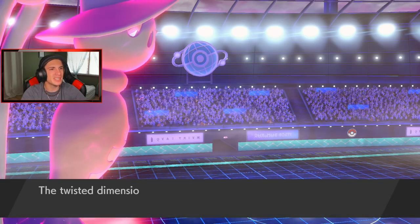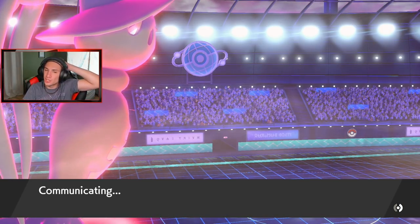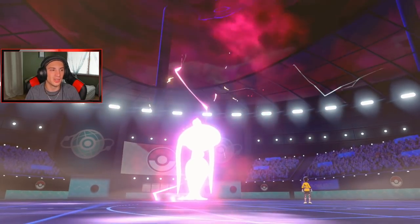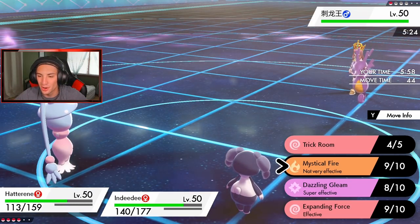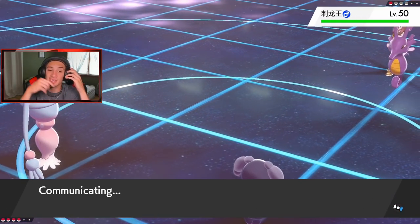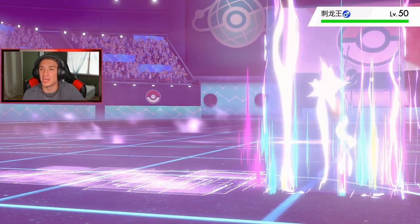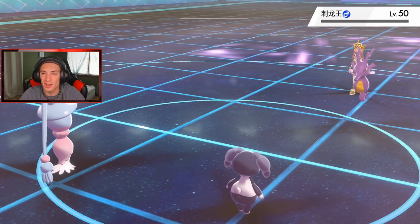He's waiting to get Kingdra in and waiting for Trick Room to end — it's the last turn. But now he has no rain unless he sets it himself. Expanding Force should pick up the double KO here. Force comes out — Rillaboom is gone, and Politoed is gone too! Double kill for Indeedee! Psyspam team coming up big. We haven't even lost a Pokemon yet — just sweeping with Indeedee and Hatterene. Light work, it's just light work.